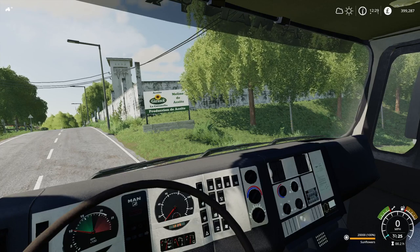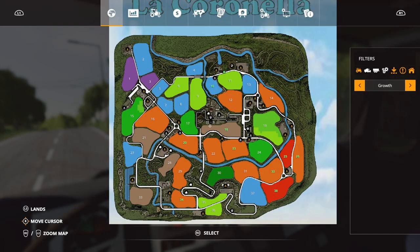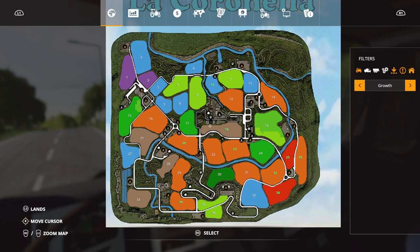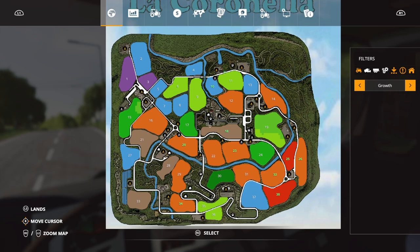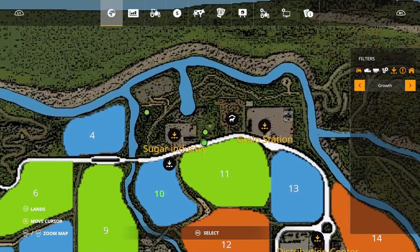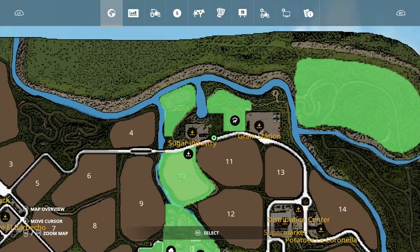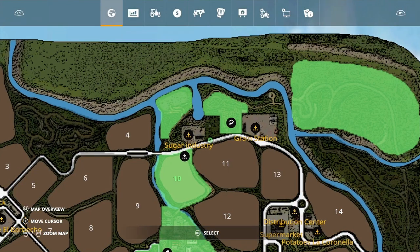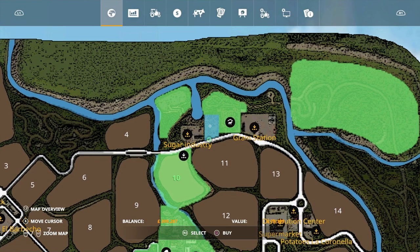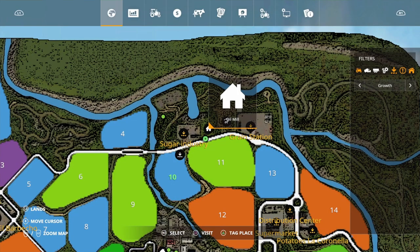There are lots of different ways of doing pallets on La Coronella. Let's go into the map first and I'll show you where this point is, because a lot of these new added points aren't shown on the map — you've actually got to go and find them. To find this one, come over to the top end of the map, up near the sugar industry, click on the buying option, and that's the plot of land you want. We can buy that for £78,300.